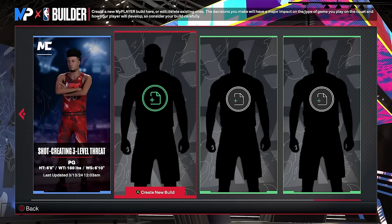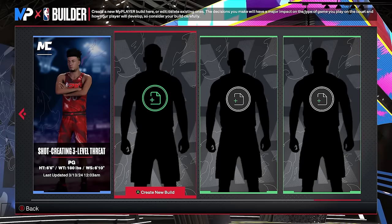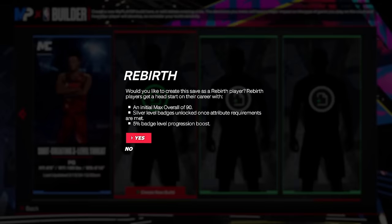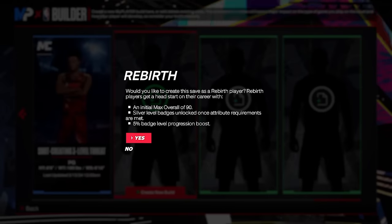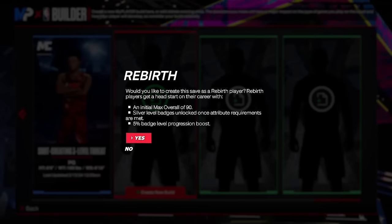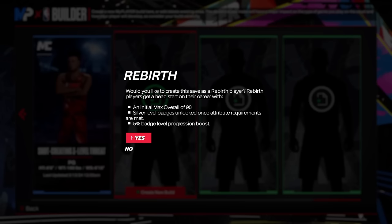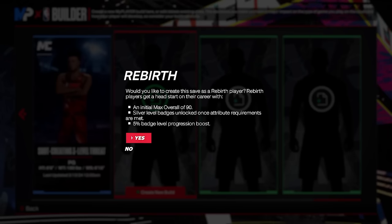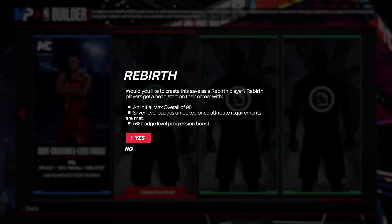Once you guys are ready to create the build, you'll be greeted by this screen when you try to access the My Player Builder. Click on the new build spot and when you press A, if you have rebirth, go ahead and choose yes. You get the initial max overall of a 90, silver badges met, and a 5% badge level progression boost. If you have rebirth, go ahead and choose this — there's no reason to say no. If you don't have rebirth, it's alright, this build is still going to be amazing.